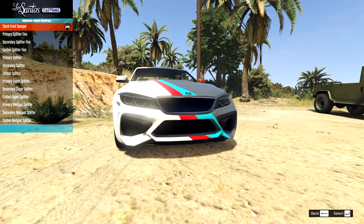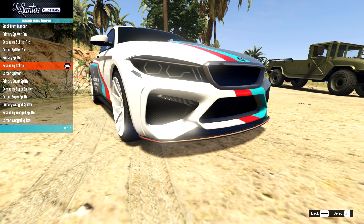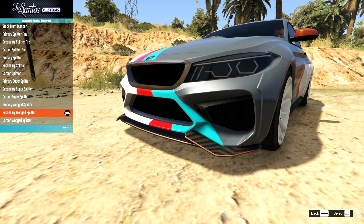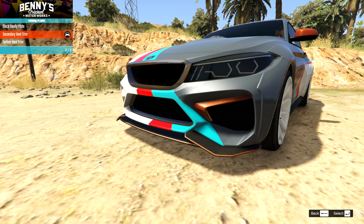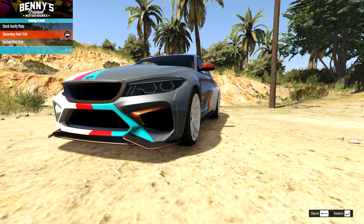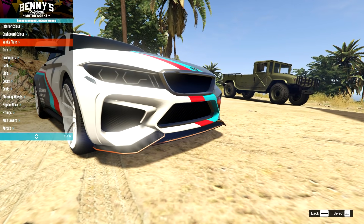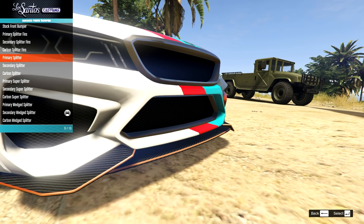On the front bumper, we have lots of options: fins on the side in primary, secondary, or carbon colour, plus some splitter options. These seem to mostly just add to the stock bumper. I'm going to go for the secondary colour and also go back for that secondary colour vent. I like this one because it matches with the shape of the bumper — it blends in rather than just being attached underneath.